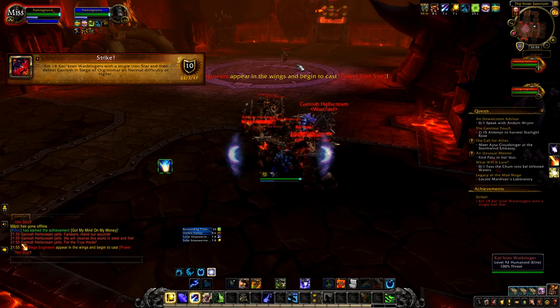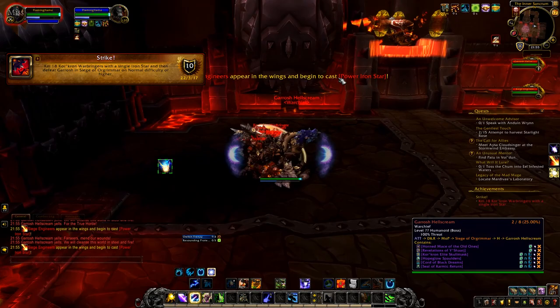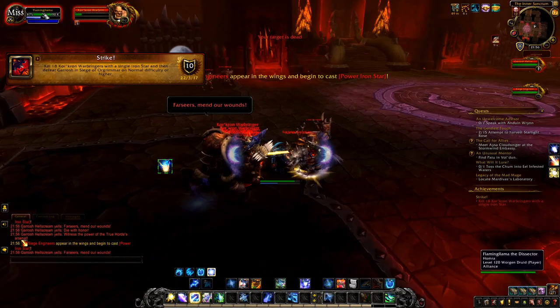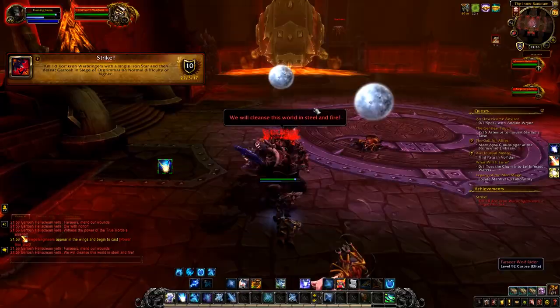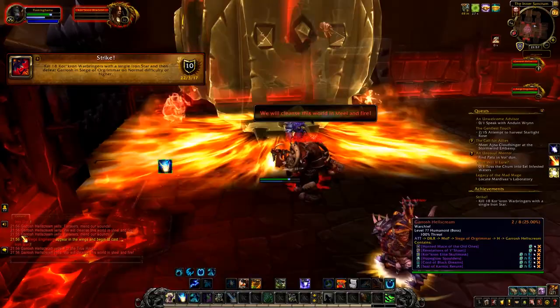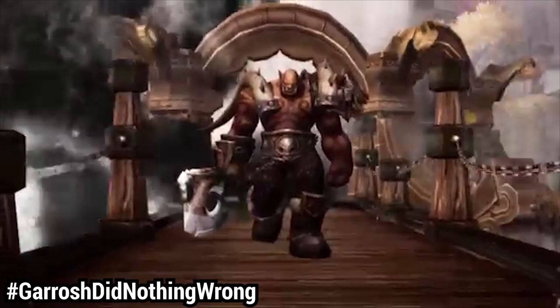The last achievement is called Strike. Track it so you know when it turns white and you can start killing Garrosh. Stand near one of the iron stars and keep killing the engineer that spawns near it. Garrosh will spawn adds — usually six ads plus a far seer. Kill the far seer and keep killing the engineer over and over until you have a huge amount of adds around you — make sure there are more than 18. Then walk into the iron star and stop killing the engineer so the iron stars go off. Eventually all the adds will die, the achievement turns white, and then you can kill Garrosh.